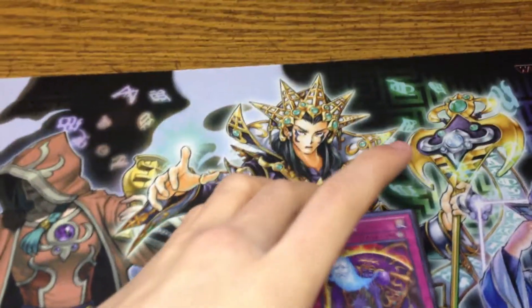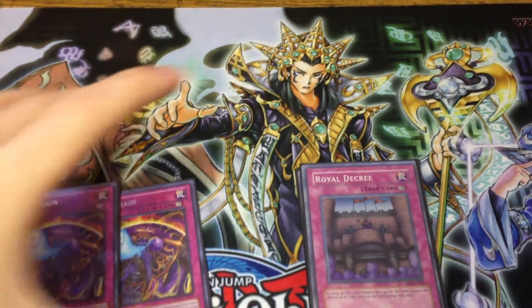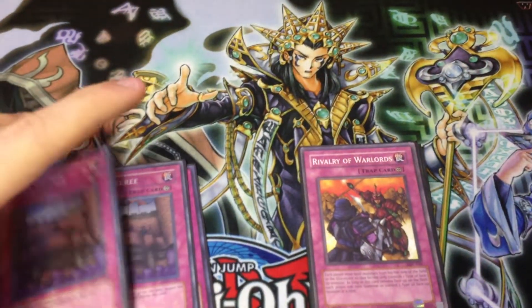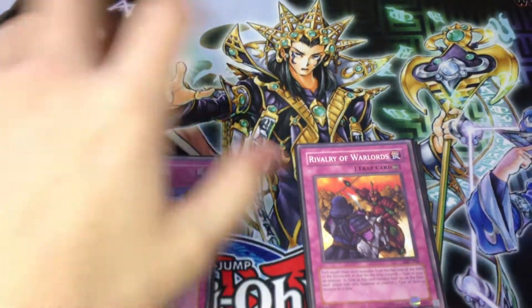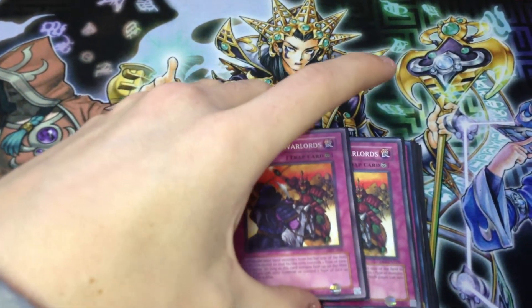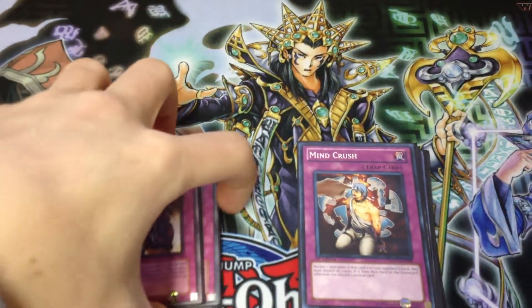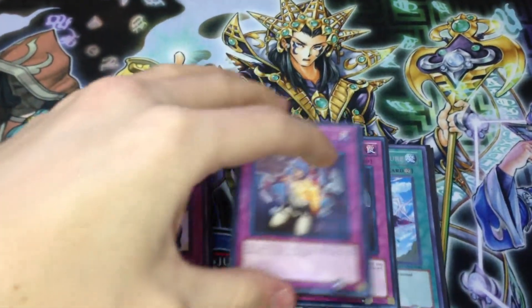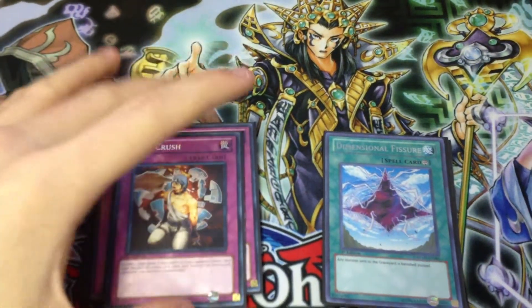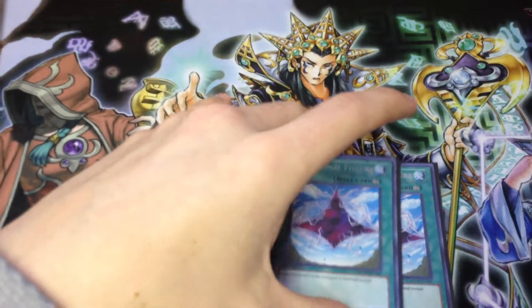Moving on to the side — got two Soul Drain for Mermails, Dark Worlds, things like that. Two Royal Decree just for any deck that runs heavy back row, to make sure you get your plays through. Two Rivalry of Warlords because all the monsters in this deck are Spellcaster — this gives a lot of other decks problems. Double Mindcrush — you can Mindcrush Megalo, Mindcrush enemy Priestesses. Really good in the mirror match and good overall card. A lot of decks search right now.